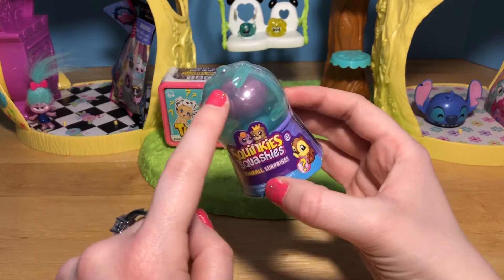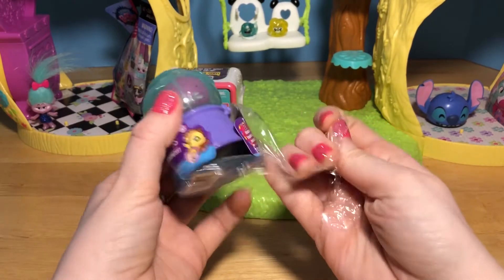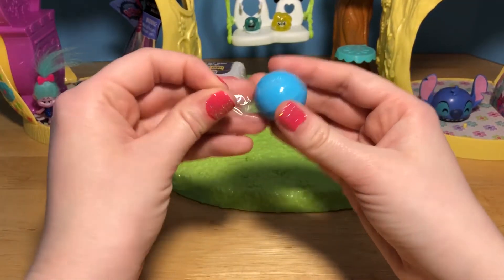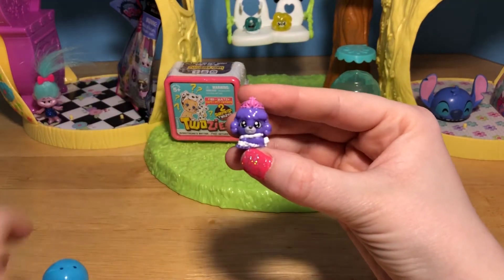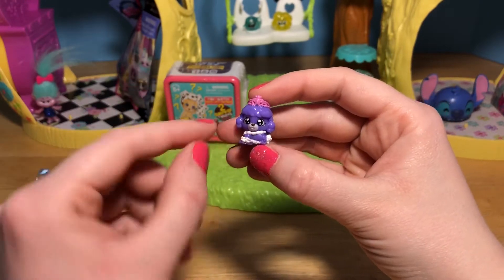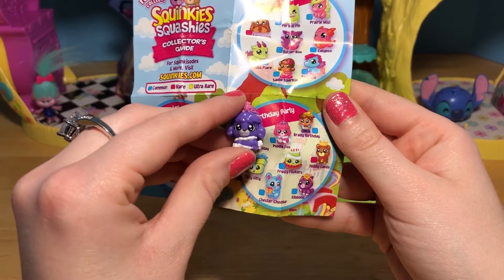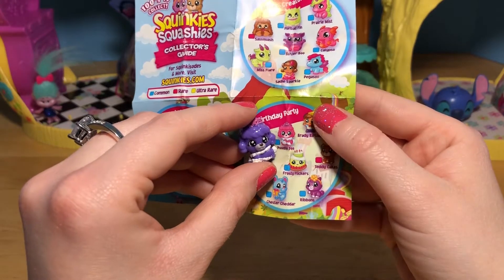Let's open up this little Squinky Squashies next! These are really cool because they have two Squishy Squinkies inside of these little gumballs! We've got a purple puppy - she is adorable! She's got this pink crown on top, a little white tail, and some white fur along with this beautiful purple. This is Poodle Dee from the birthday party! They must have several colors - this one is purple with a pink crown, but the one on the checklist is pink with a purple crown, so they're like opposites!